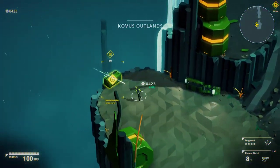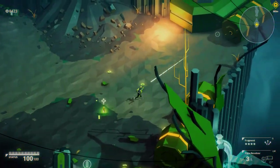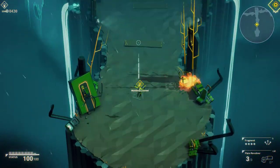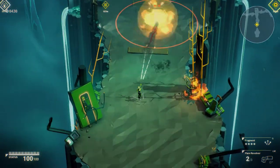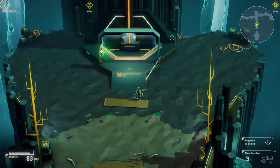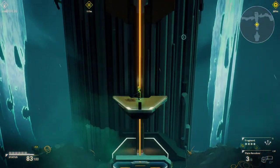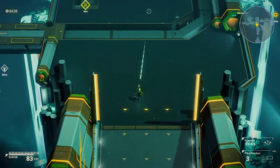It just throws you right in — it's not playing around. Flare gun. I'm down to flare gun, let's do it. You can do AOE damage to yourself, it looks like, and I'm guessing the lift can kill you — everything tells me that's going to kill me. I don't really know what the map icons mean.